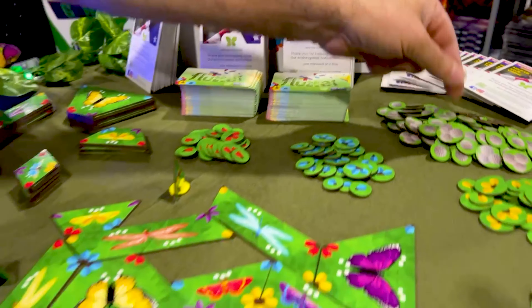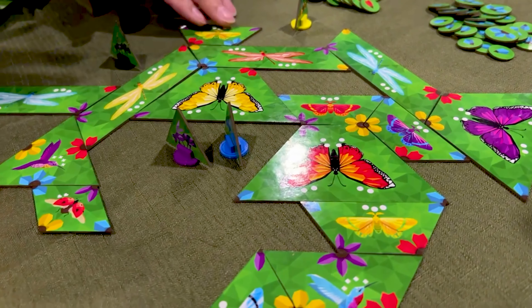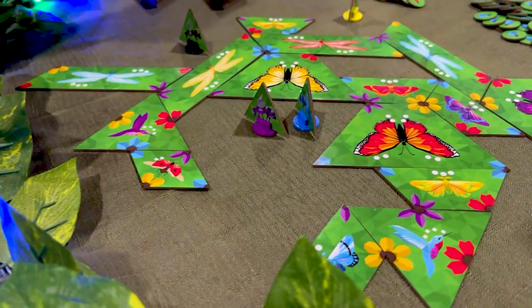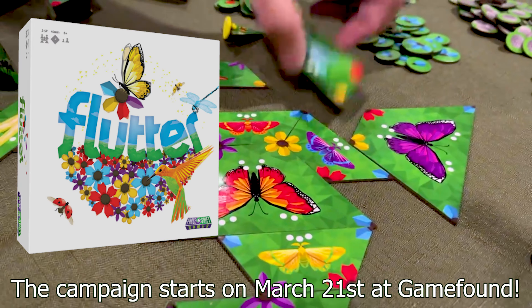This is prototype artwork, so some of this is subject to change. But it's a very simple game — you're laying tiles, collecting petals, and eventually enclosing those tiles to get the victory points of the game. That's a beautiful game, Jason.